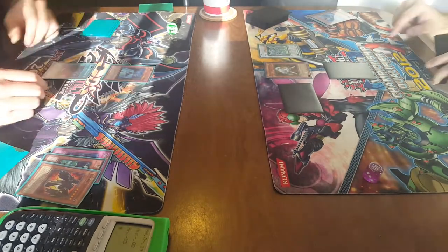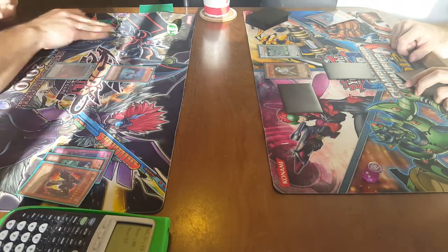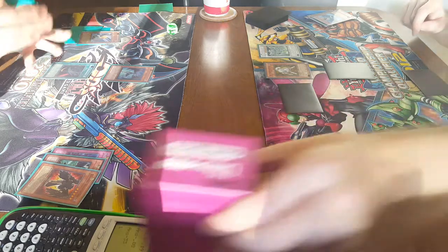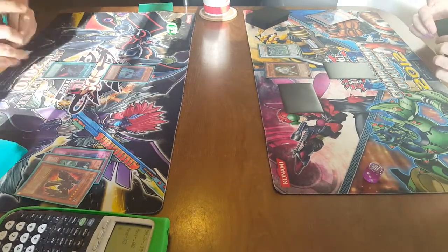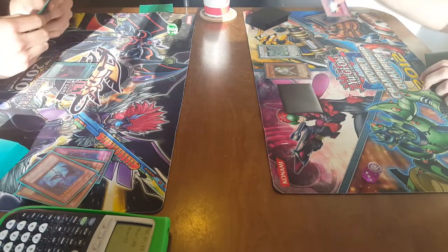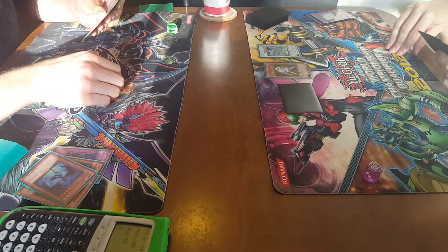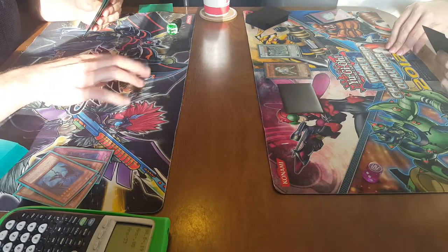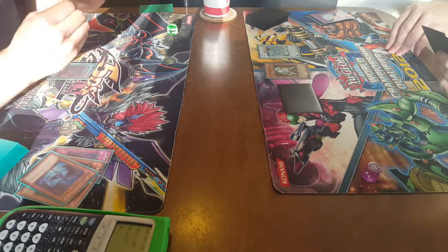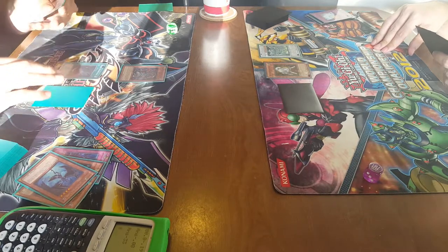Normal summon Shura. Activate Whirlwind effect, it resolves. Search Kalut. Enter Battle Phase. Attack — I was waiting for that. Near Force to Shura. Main Phase 2 — summon Dark Armed. Set 1 and pass.